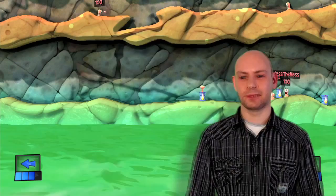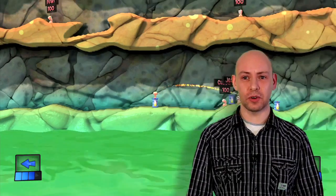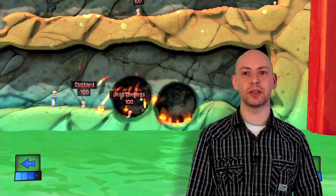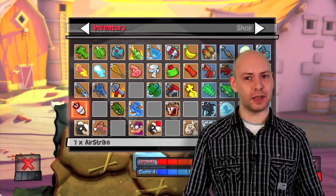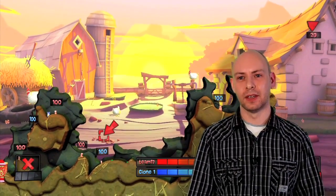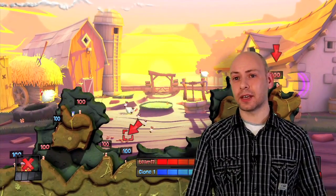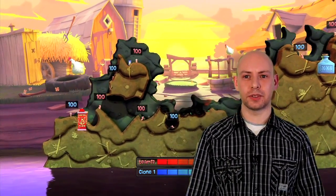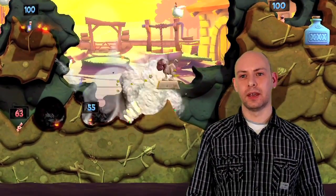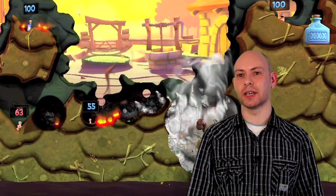And how are the particle effects different in this game? In Worms Revolution we've managed to put together a special smoke rendering system which has allowed us to do a huge amount of smoke in the game. We've had limitations in the past where we couldn't do very much particle effects per explosion. In this game we can have a huge amount of particles and cover the screen with smoke if we want to, so we're not limited anymore.